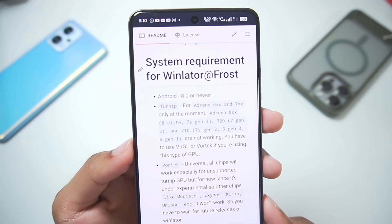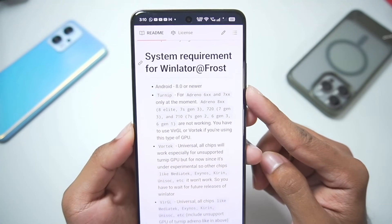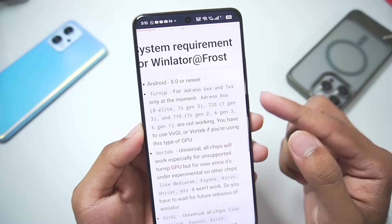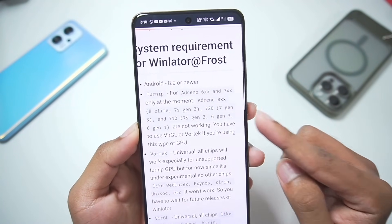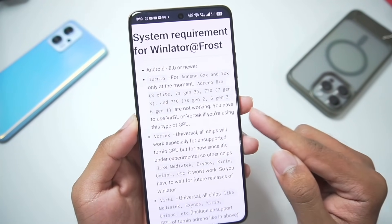In terms of minimum requirements, it is stated that you need at least Android version 8 or above for WinLater Frost, and Turnip for Adreno 6 and 7 series GPUs at the moment. Adreno 8 series, Snapdragon 8 Elite, and 7H Gen 3 are not working currently — you have to use Virgil or Vortex if you are using these types of GPUs.